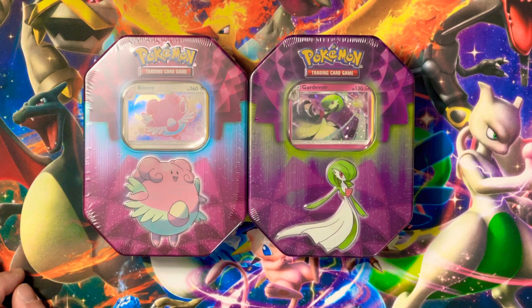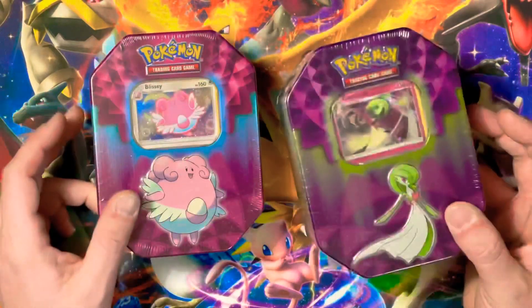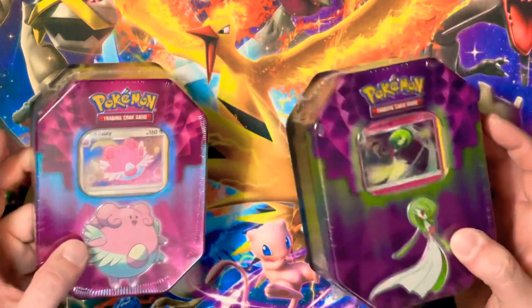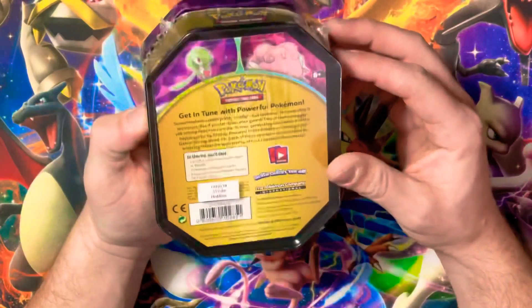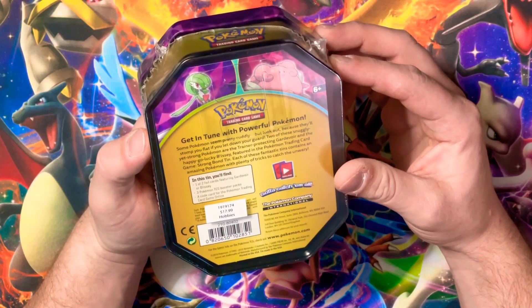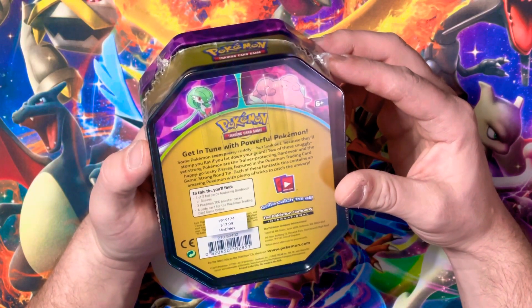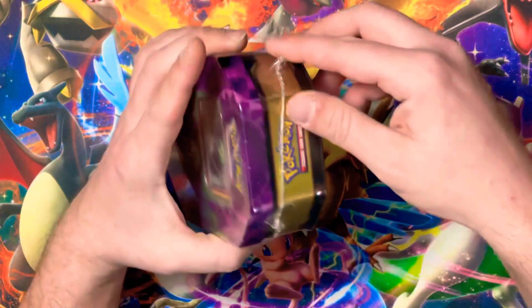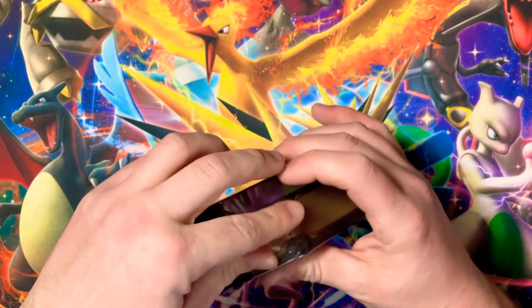Hello everybody, it's Physics here with the opening of a Blissey and Gardevoir tin. I'm only going to do one today and the other one in another video. Today I'm going to do the Gardevoir and see if we can get something cool out of this. It says you get three booster packs, one of two cards featuring Blissey or Gardevoir, and a promo code. I got it at Hobby Lobby.